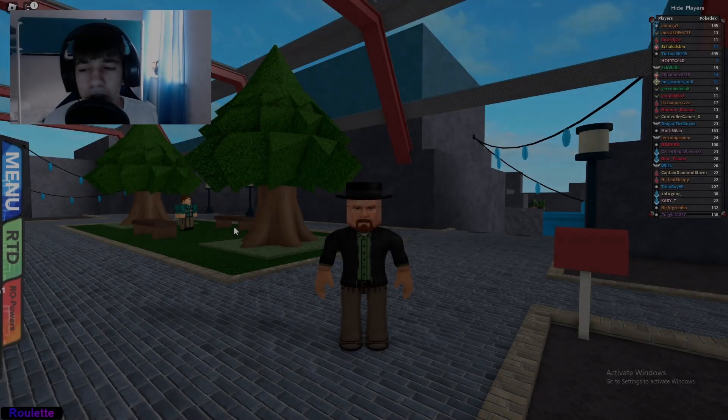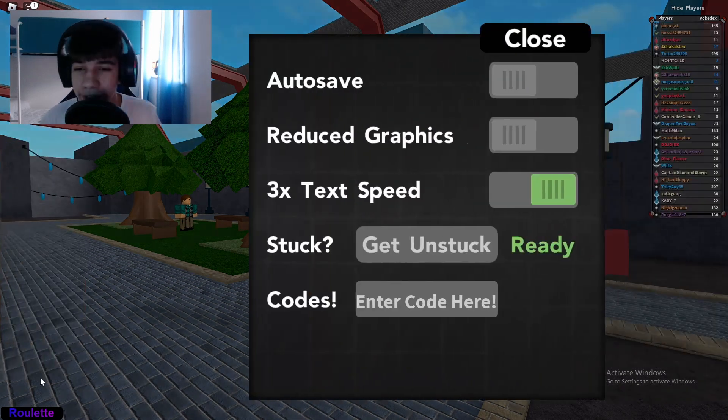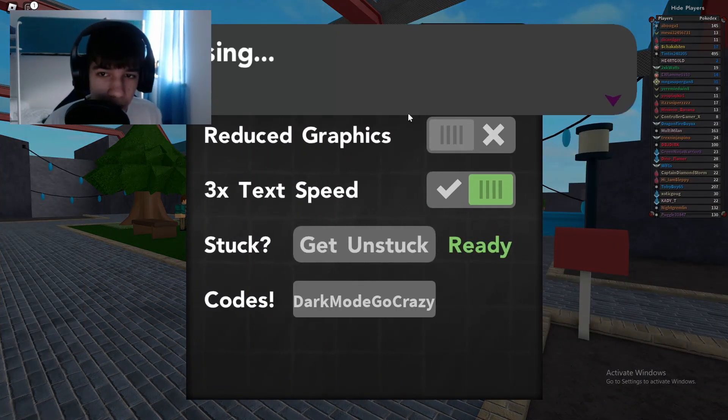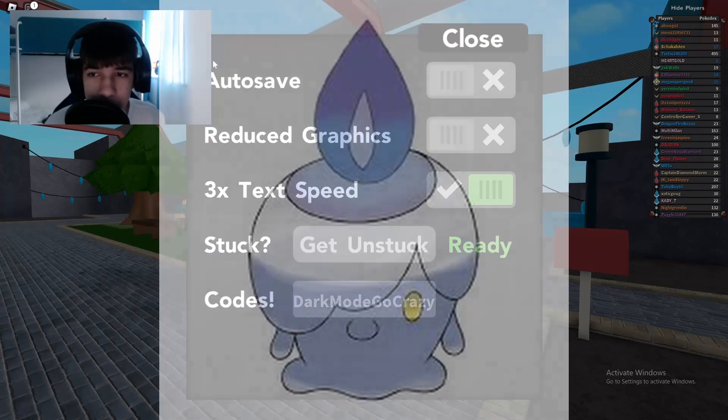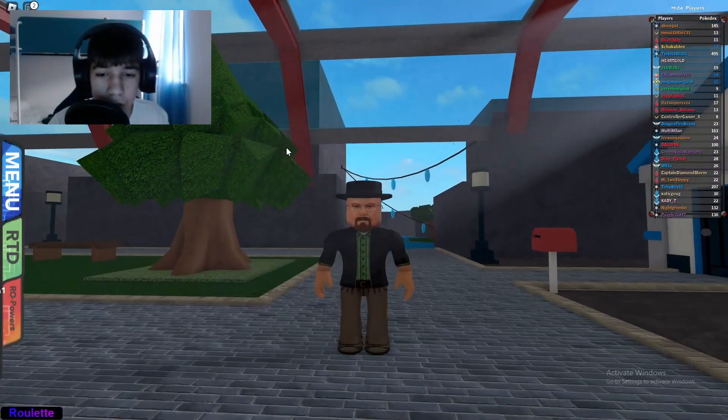We're starting from the worst codes to the best. The first code requires two gym badges. The code is 'darkmo go crazy' and you should get a shiny Litwick. I've just redeemed it - I now have two shiny Litwicks.